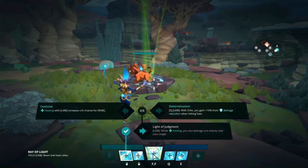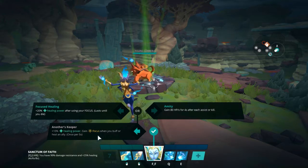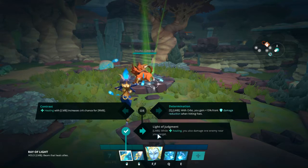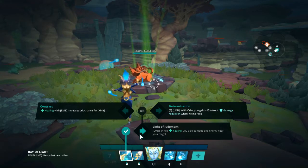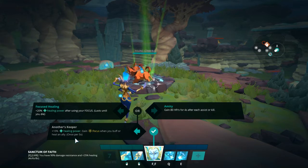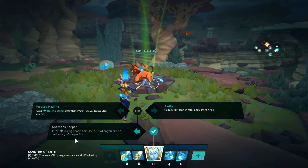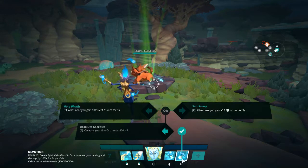Usually my first two ability points are going to be into Light of Judgment and Another's Keeper. Light of Judgment deals damage to an enemy near your healing target, so you can basically be healing and doing damage at the same time. Another's Keeper gives you Focus whenever you heal or buff somebody, and that can happen once every five seconds, so you'll start building Focus really fast.